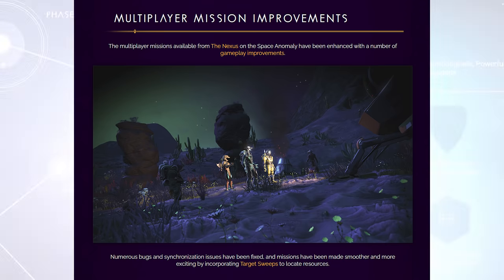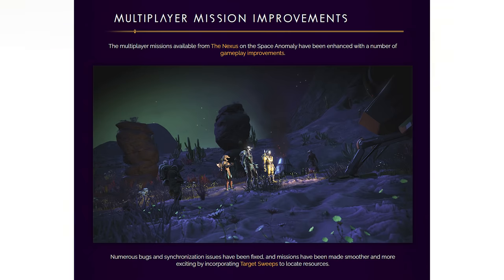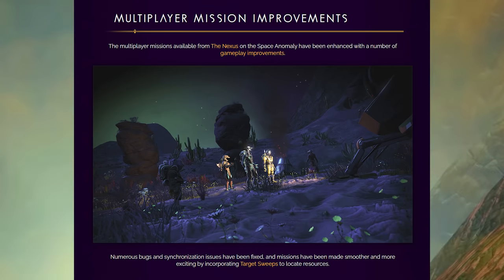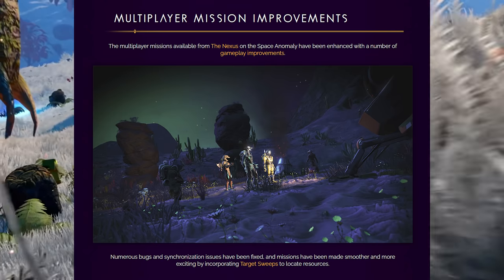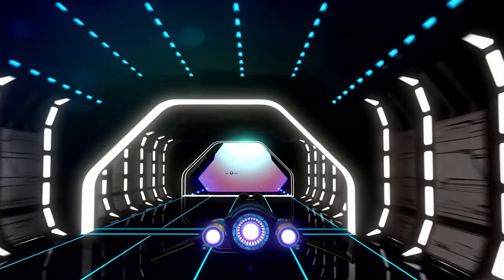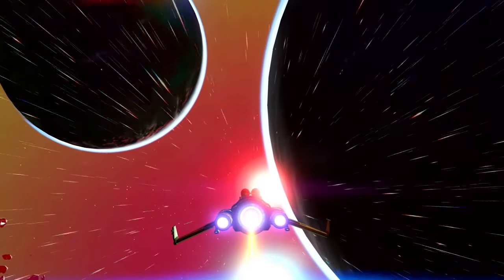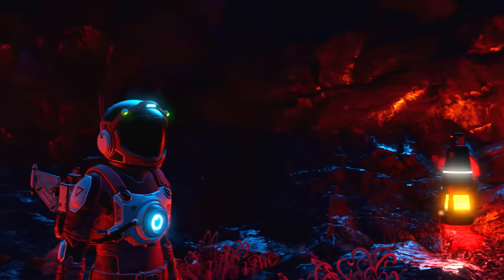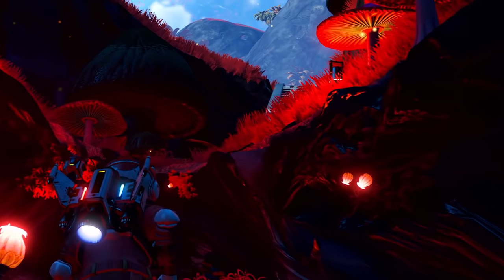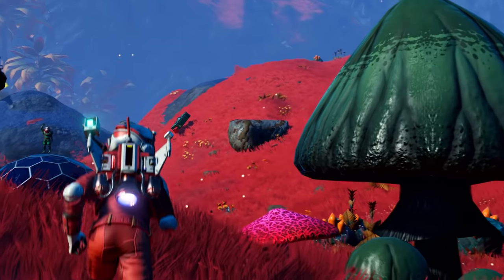Multiplayer mission improvements: the multiplayer missions available from the Nexus on the Space Anomaly have been enhanced with gameplay improvements. Numerous bugs and synchronization issues have been fixed, and missions have been made smoother by incorporating target sweeps to locate resources. Hopefully that means we can actually get in and play multiplayer cross-platform - before it felt like it would work sometimes but not always. I play on PC but I want to be able to invite someone from a different platform.